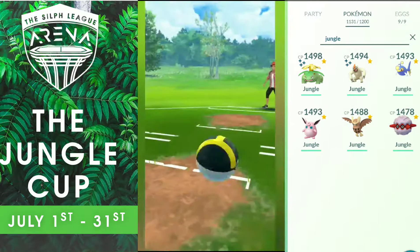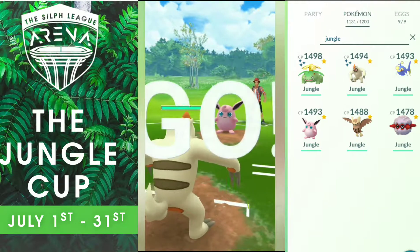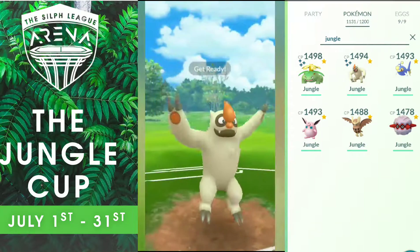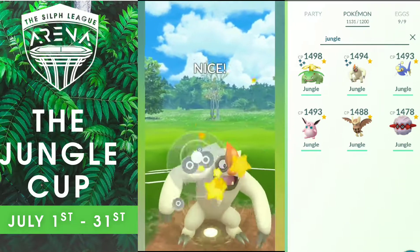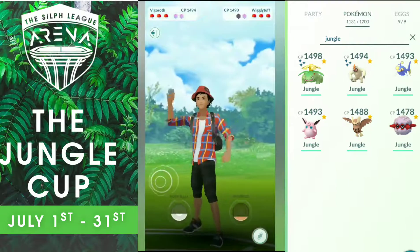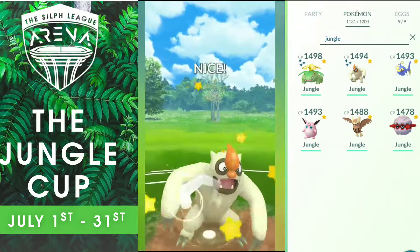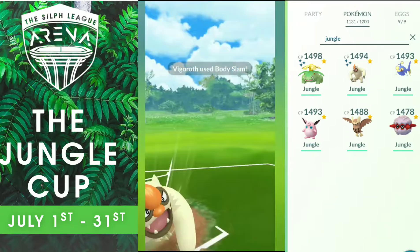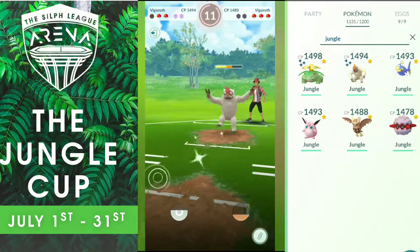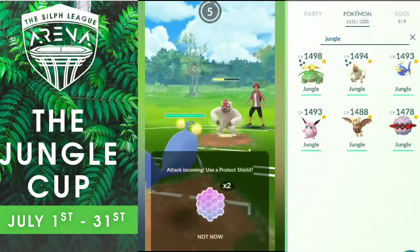Last match — I have the Charge Move priority, so I decide to go with Vigoroth again. He goes with Wigglytuff, so he has the Switch advantage but I have the Shield advantage. I go for my first Body Slam, he doesn't shield. He shields the second one. He switches into his Vigoroth. I use my second Body Slam, he shields again. He farms some energy. I send my Lantern — interesting choice by me. Lantern takes a Body Slam very well, but he has some more Body Slams farmed.